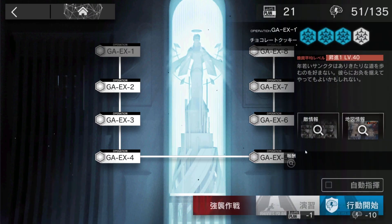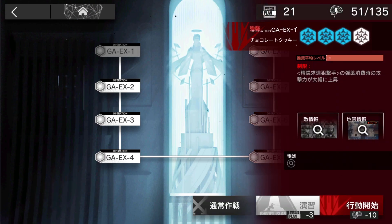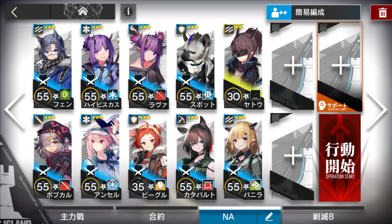Let's clear GA-EX-1 with the Low End Squad. We directly do it on challenge mode; you can use the simulator for the normal one. This squad uses two good vanguards, one AoE guard, two medics, one AoE caster, one AoE sniper, two defenders — one of them a medic defender — and a fast redeploy.